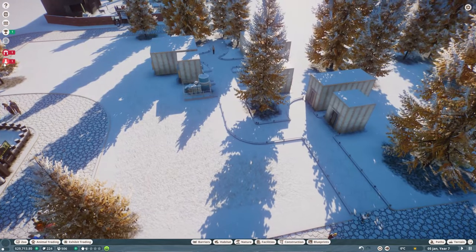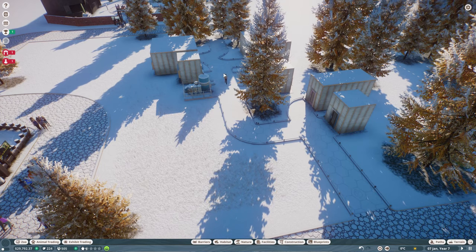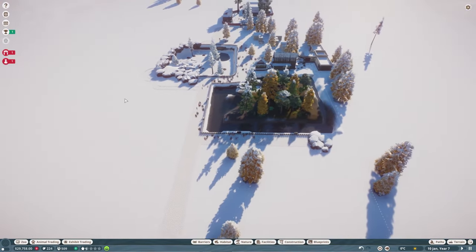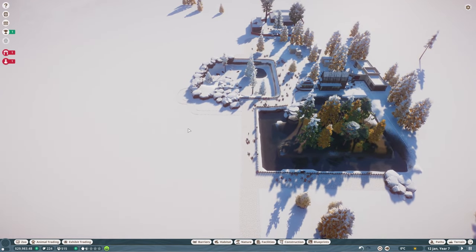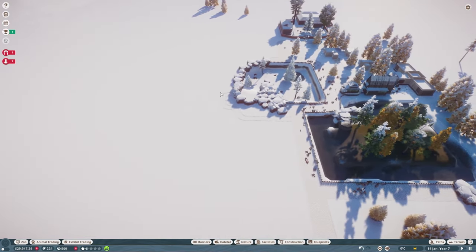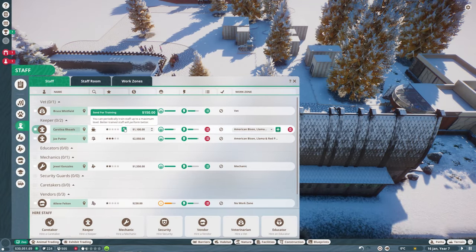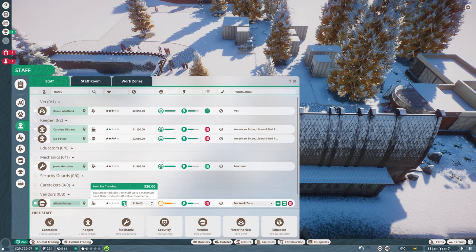Now we've done the guest facilities, I'm going to move on and do the staff facilities. You can see we've got a little guy walking through — one of our keepers. I think we are going to need more keepers. When we've got another habitat I'll probably have the bison and this one linked together, and have another keeper hut that can service these guys — I just think there's a long walk between them at the moment.